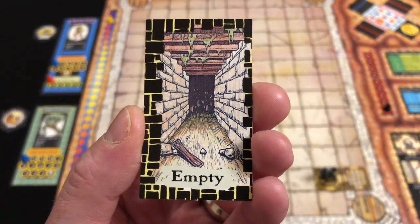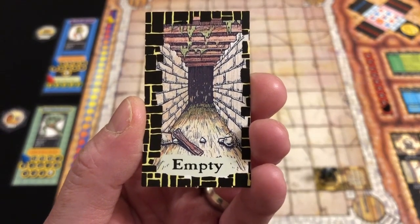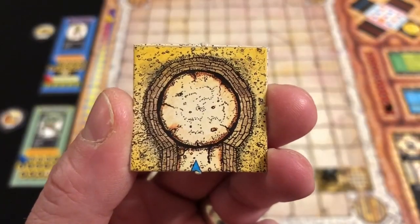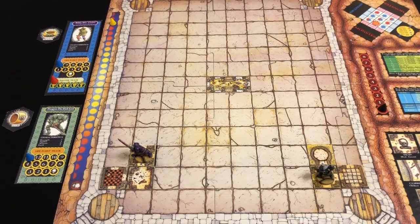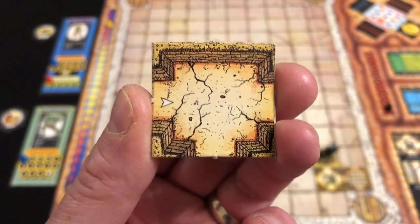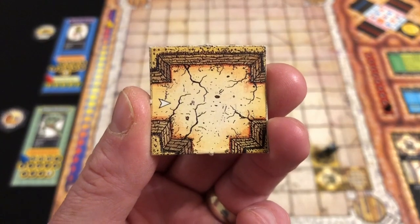Fortunately no creatures clamber from the chasm — the room is otherwise empty. Rildo heads north and finds a rotating room. As soon as he enters, the room rotates 180 degrees blocking his return, but we're still heading in the right direction and don't draw a room card this turn. The day tracker advances. Thargrim has no choice but to head east into a regular room — because of the arrow direction, the path isn't heading toward the dragon's horde.